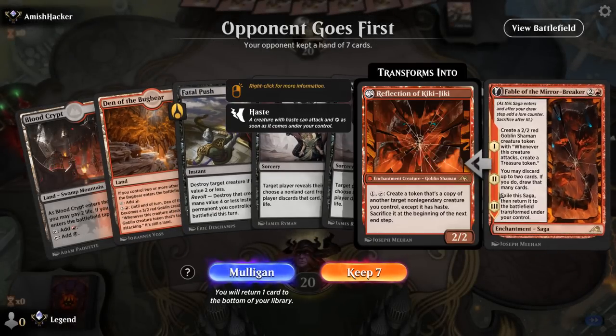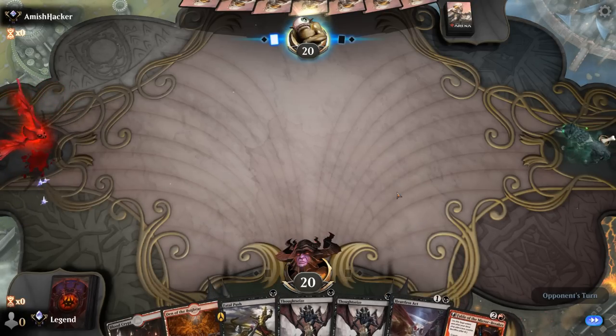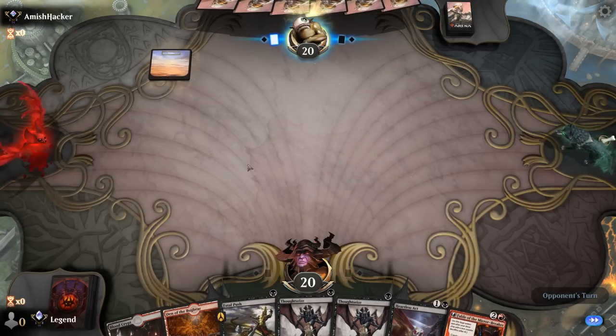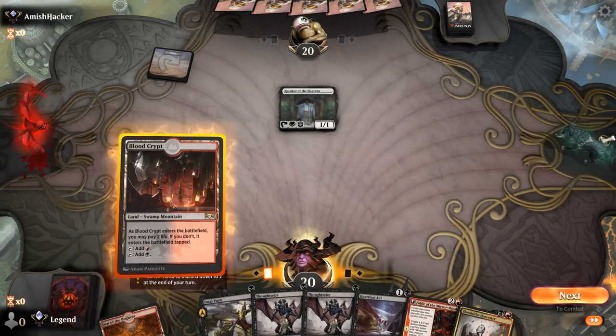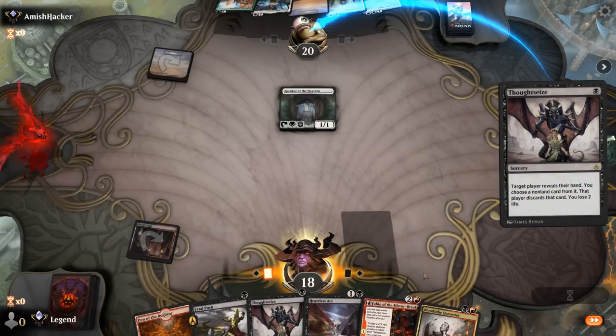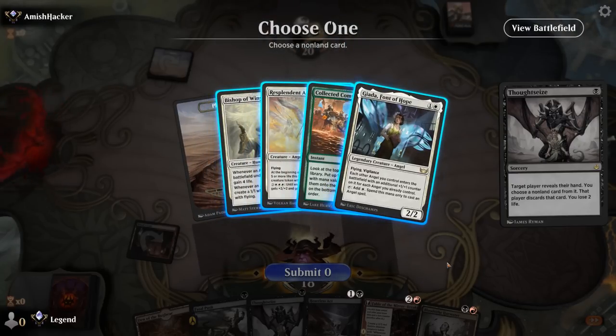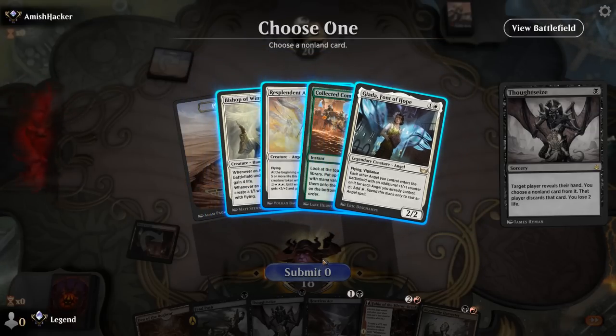We're on the draw with an acceptable hand — double Thoughtseize to shred our opponent's hand, two pieces, Fable can maybe get rid of removal spells if they're not good in the matchup. Let's see what we're up against — a life gain deck. Harvester is useful too, so we'll probably play that next turn and have a look with Thoughtseize, maybe take a powerful three-drop or a Collected Company.